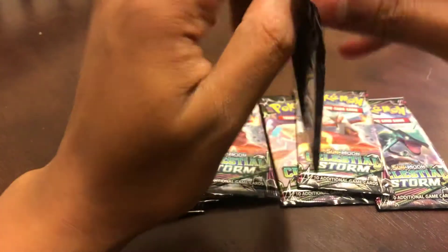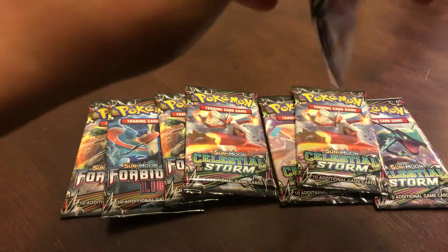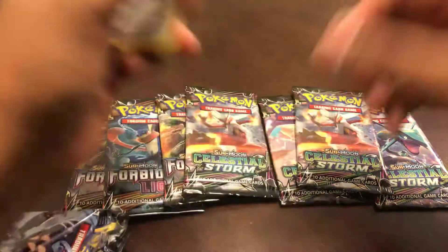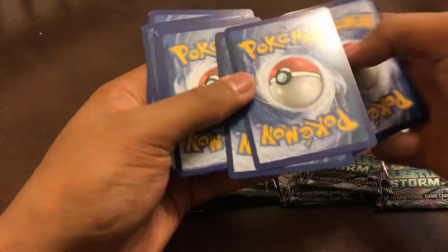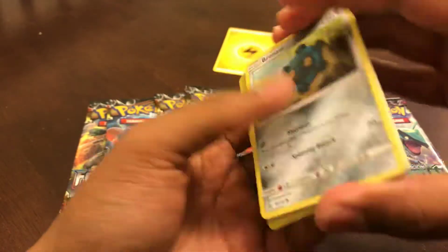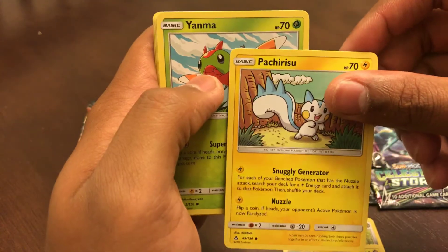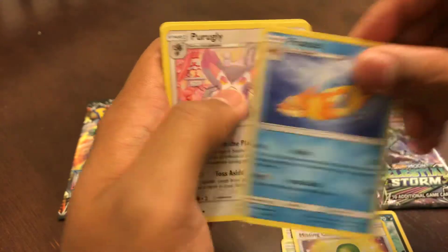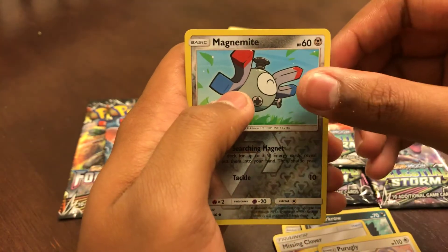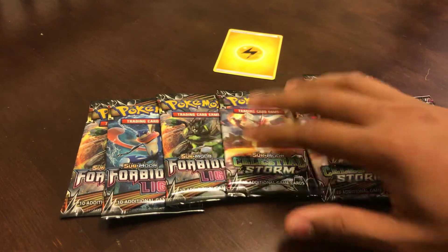These packs are crazy strong. Here's your code card. Energy — the first one is electric energy — Bronzor, Gibble, Perch, Pachirisu, Yanma, Murkrow, Missingno, Clover, Floatzel, Magnum Might, reverse holo, and an Electivire. Alright, go with the Forbidden Light.